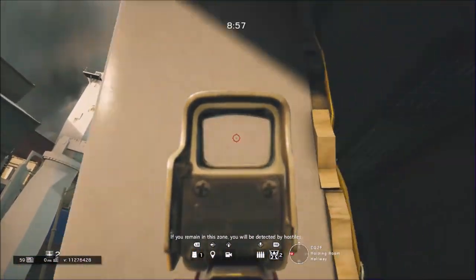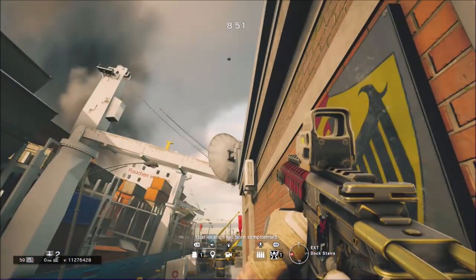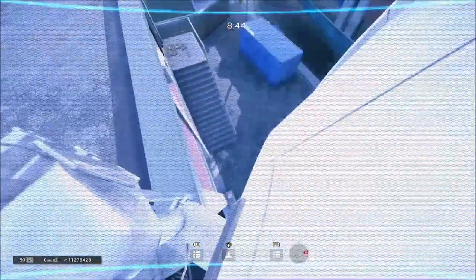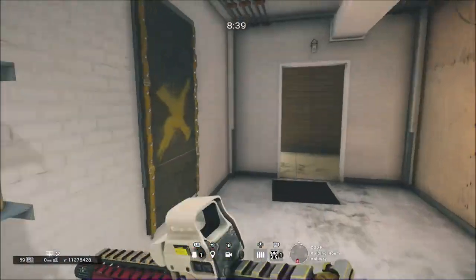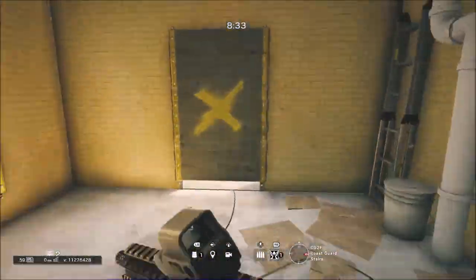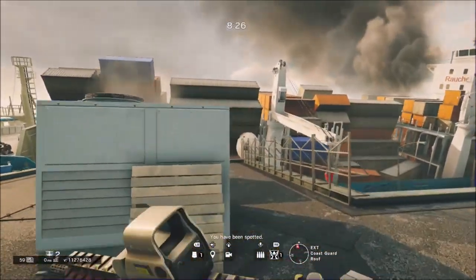For this first spot, we are going to be throwing the camera on that satellite dish. Aim around the area that I am and throw it. You can get it around the rim of the dish — it does look a lot more invisible to somebody on the roof from a distance. Let's make our way up there to see what it looks like. It does look better if it's on the rim because it'll blend more into the ship containers.